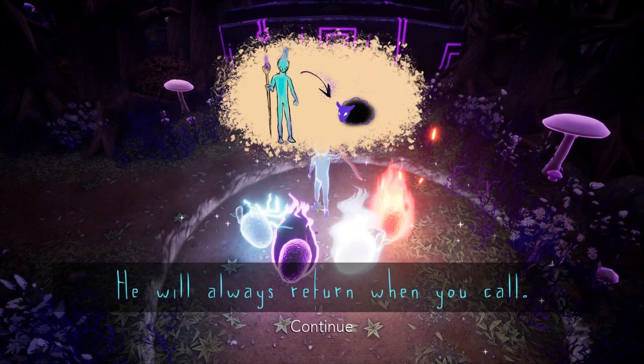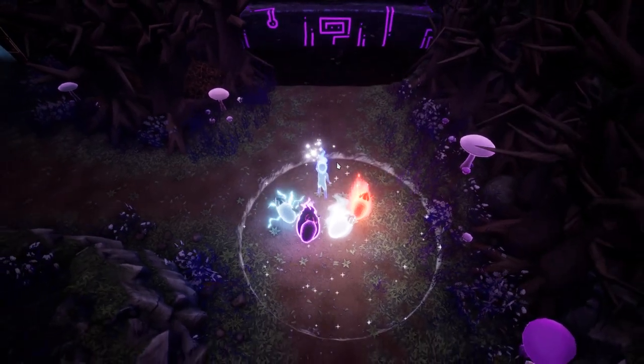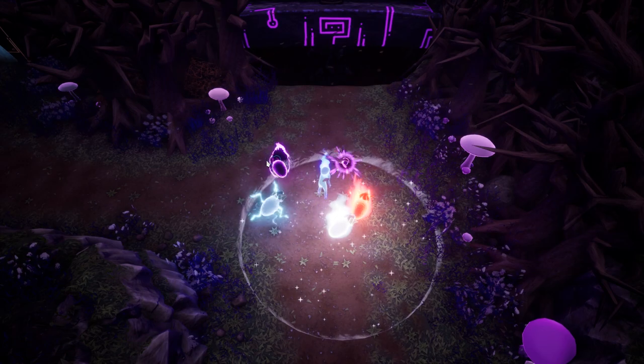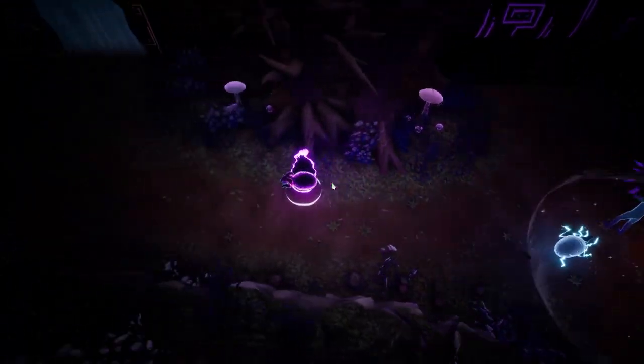What does the arrow mean? I turn into a shadow ram? Use him to cross a large distance alone — he will always return when you call. I have no idea what that means, let's try it out. This is the shadow... oh wow.